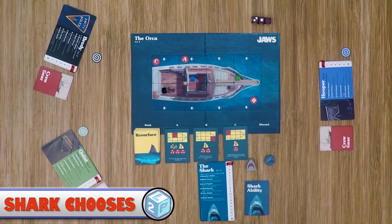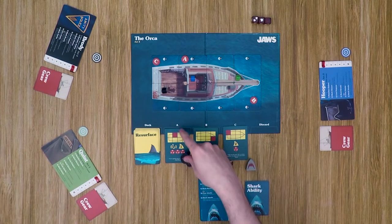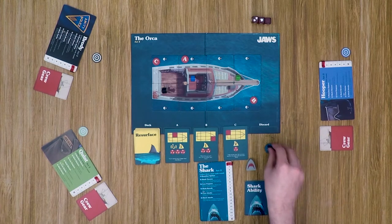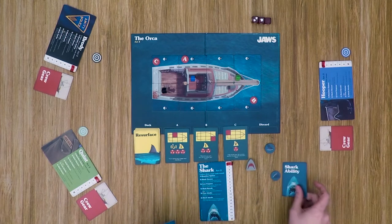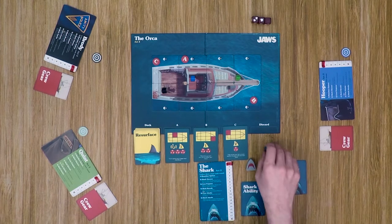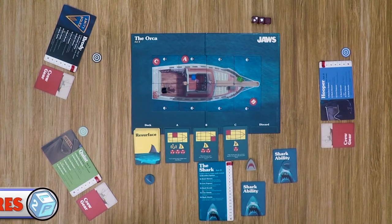The second step is the shark player choosing where to resurface from the three options. They use one of their large resurface tokens placed face down. For example, choosing location A, place the A token face down — keep the other two face down so other players don't know the chosen location. The shark player can also choose to play one shark ability card face down underneath their token. The other two tokens are set aside.